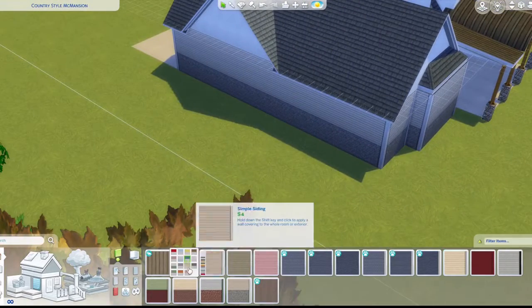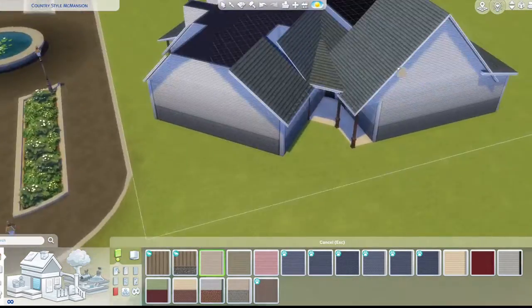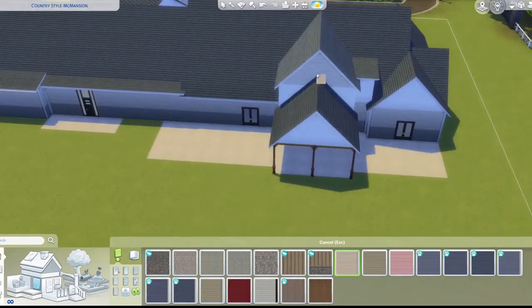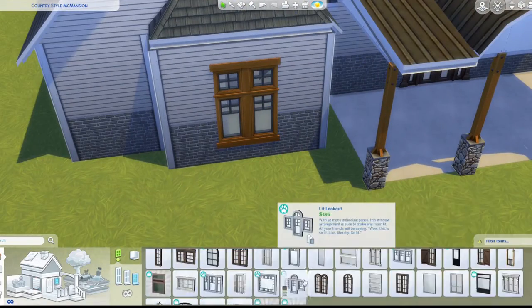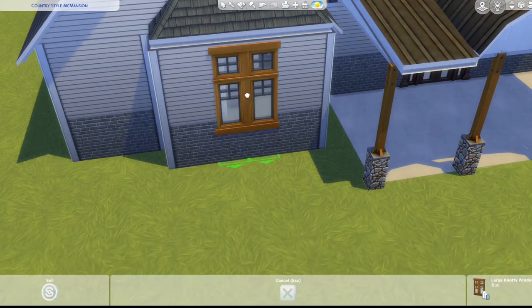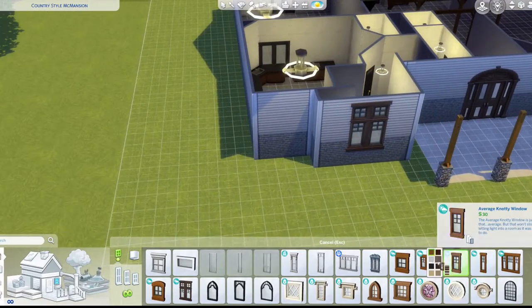I continue the same beige paneling up to the roof. I do miss a few, so if you use my build from the gallery and some are mixed up, please just fix it. I'm checking different windows — this is the only one with a similar swatch, so I use that one. I think that's the Seasons window.